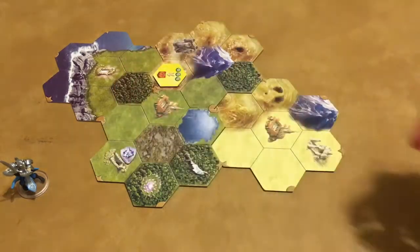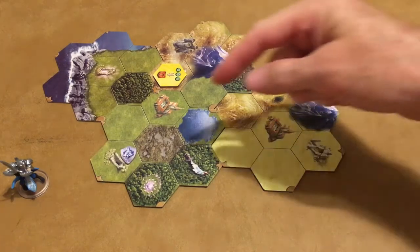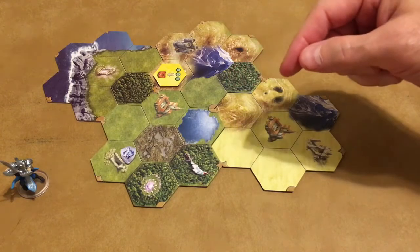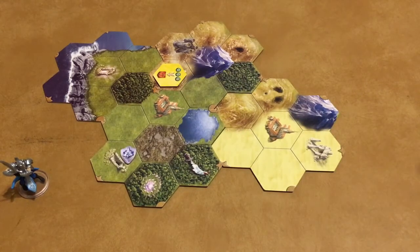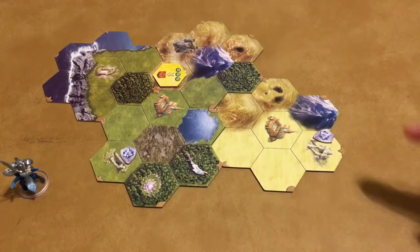Put a shield token on the site and collect your reward. For the dungeon, you will get either a spell card or an artifact depending upon your mana roll. Take a look at the card to understand more. But if you conquer a tomb, you get both a spell card and an artifact.